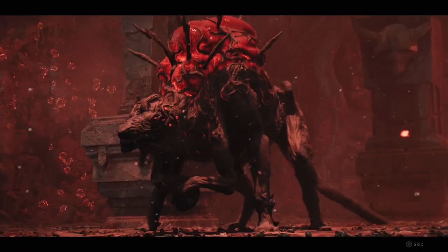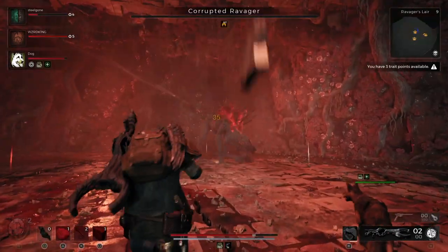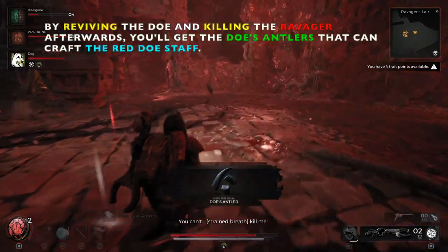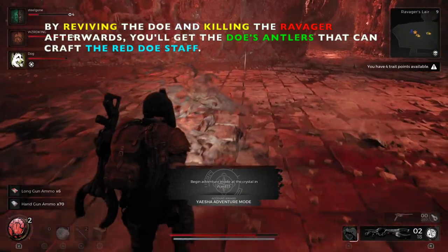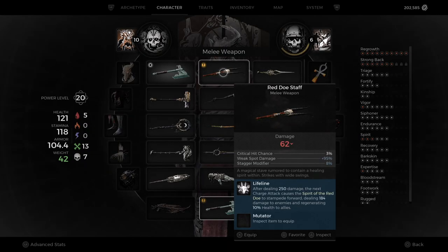He's pissed. So at this point if you go ahead and take out the corrupted Ravager, you actually get the Doe's Antlers, and what they'll get you is the Staff of the Doe. After dealing 250 damage, the next charge attack causes the Spirit of the Red Doe to stampede, dealing 184 damage to enemies and regenerating 2% health to allies — really good for a support role. It's a really good staff; I've seen it in action when I played with the homies.